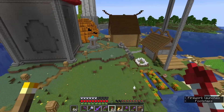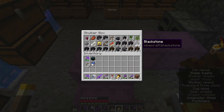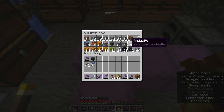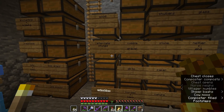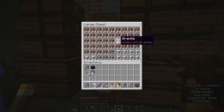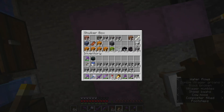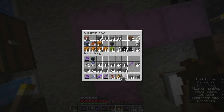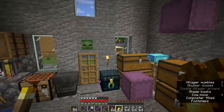Let's see what stone I've got to hand. There's lots of blackstone, lots of cobblestone, andesite, stone — I think that might be the way to go. Or obviously granite — I've got lots of granite, but I don't know how I feel about using it for a build. Might go andesite, a bit of stone and a bit of cobble. We'll go with the stony stones.